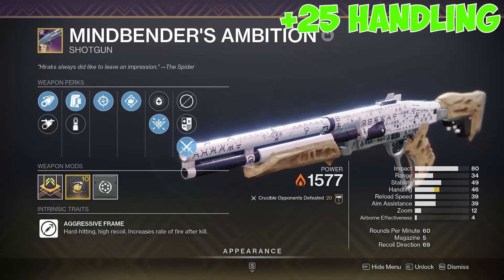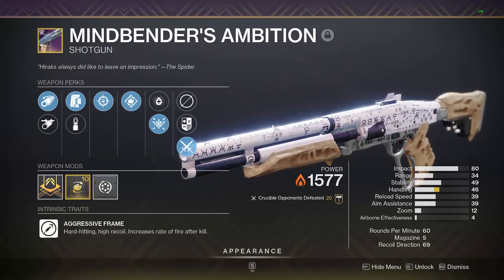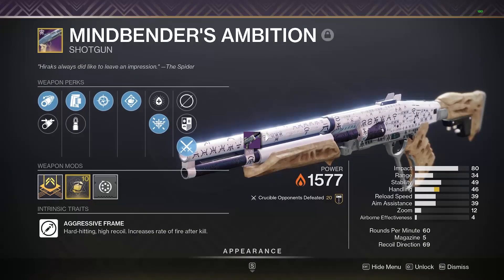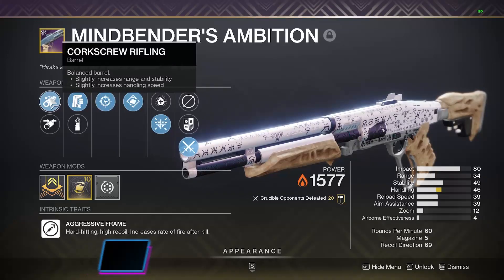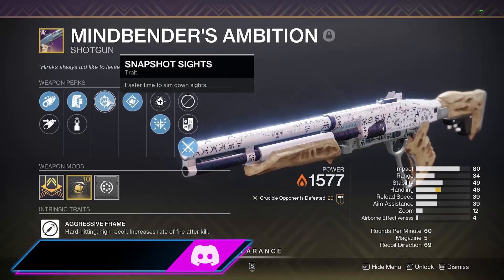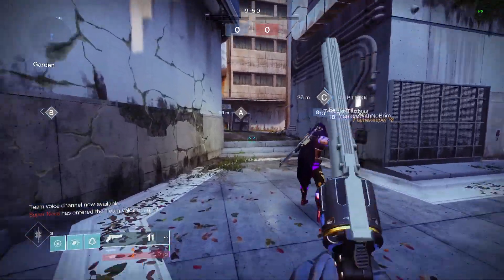This shotgun is in the energy slot, so it can be compared with the best aggressive frame shotgun in the game right now — the Found Verdict. If we compare stats to stats, Found Verdict Time-Loss is winning in almost every stat, and on top of that it can roll with some better perks than Mindbender's Ambition. But with that in mind, let's see how it does in the Crucible.